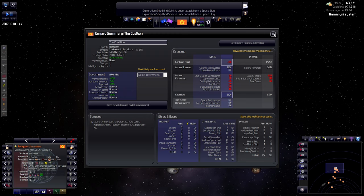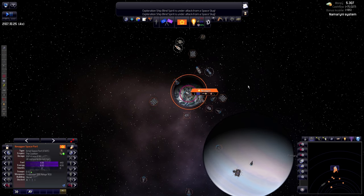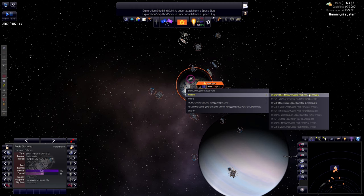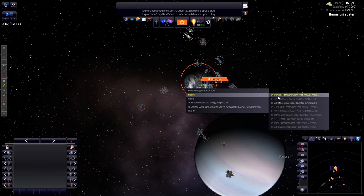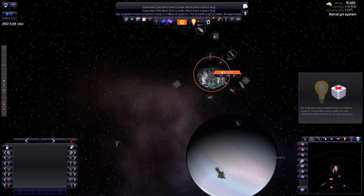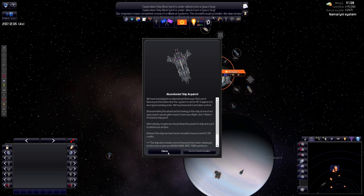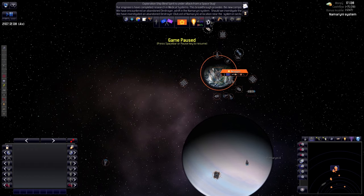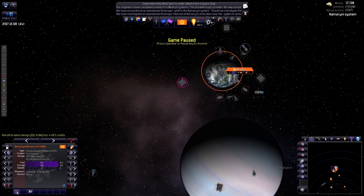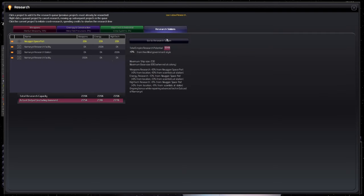The game keeps pausing — stop with the pausing. Let us retrofit the base first to the latest design. This is the medium spaceport; it will cost us over 4,000 — we're going to do that. Let's wait a tiny amount more. Abandoned ship encountered — it's a destroyer! Let's go — we've acquired it; that's really good. Let's pause. Now it's on me if I mess this up. We're going to be retrofitting all of these stations to add more. Did this already happen? No, it's at 20 still, so we want to increase that.